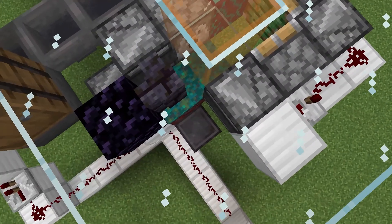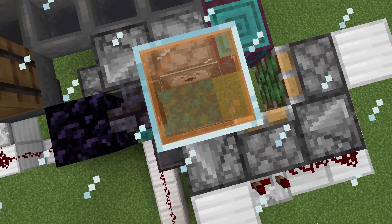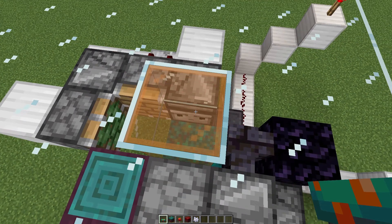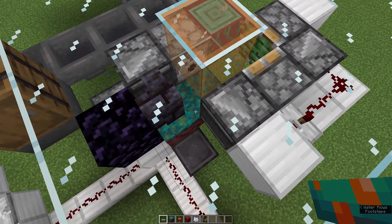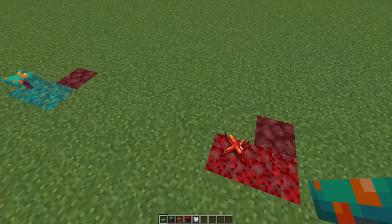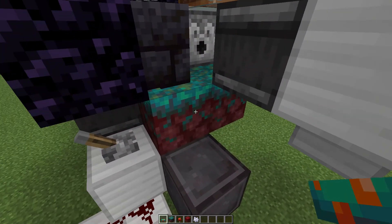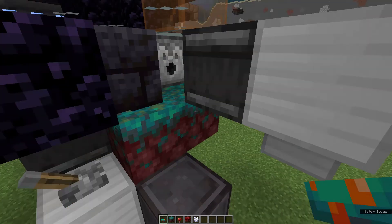That netherite block is where the player would stand, and they would plant in this center area here between the dispenser and the observer. The nilium is currently set on warped nilium — you can swap that out for crimson. You do have to match: this fungus will grow on this nilium and this one will grow on that one, not the other way around. Inside are two nilium blocks.